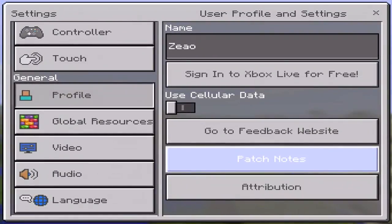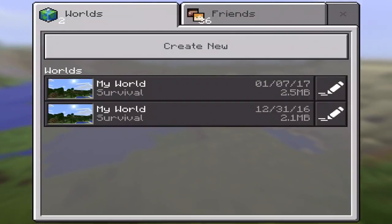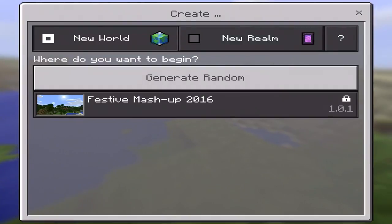We've got one more thing — let's create a new world and see if anything has been added. Not that there is, but let's just have a little look. So if we go to create world, yeah, we've generated a new world.